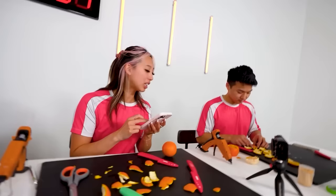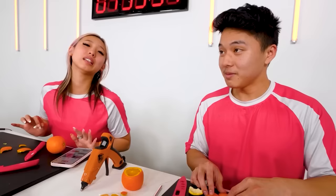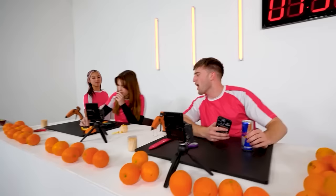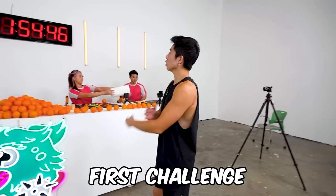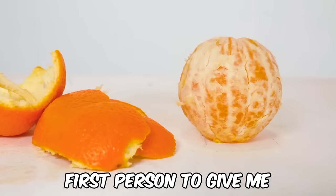Why is my station already so messy? You're doing an outline of a goldfish? That is boring. Can you literally just shut up? First challenge rules are very simple: peel an orange. First person to give me a perfect inside wins. The winner of this challenge is going to get a huge advantage. These oranges are hard to peel.